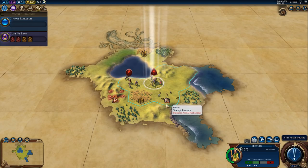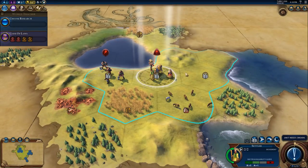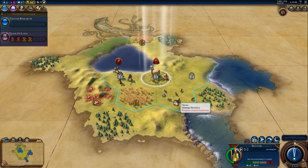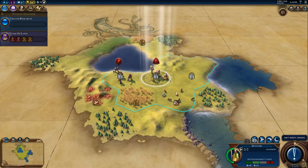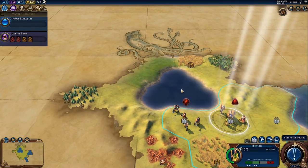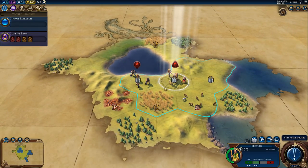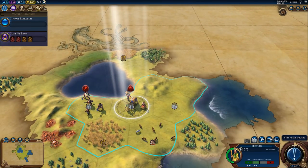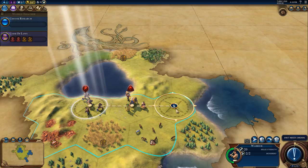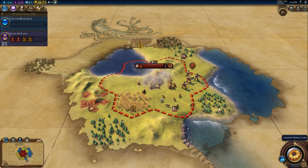Looks like a good spot for a city. We have horses - excellent, that is what we need. We have wheat, we're going to get copper, we have some hills, and a bit of fresh water around here as well. I am going to settle right there. No real reason to move anywhere. We're also going to get furs. Let's found a city.